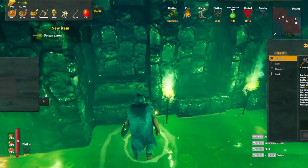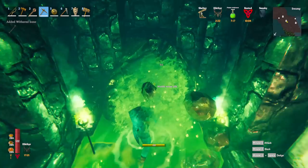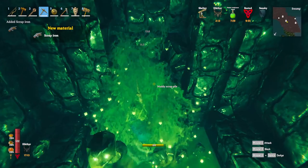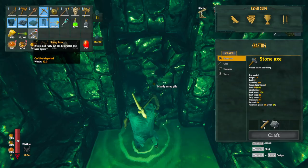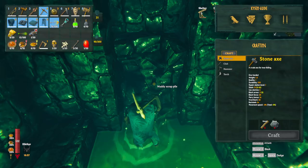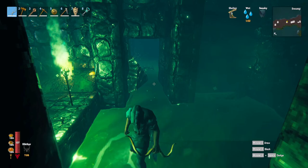We found rubies and amber as well. In the chest we didn't find any muddy scraps this time — the most common way to get them is from muddy scrap piles, which you mine away at. It takes some mining but you will pick up scrap iron as a chance drop. Now when mining through, I recommend mining to one side of the muddy scrap piles first so you can peek through to see what's in the room behind — mobs can't get through to you either, so you can safely scout ahead.